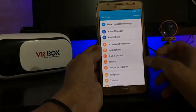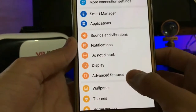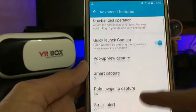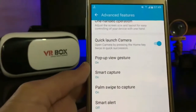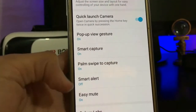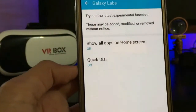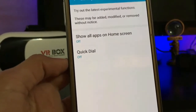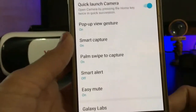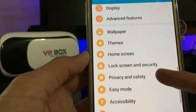Here's the Smart Manager, and then here are the advanced features. We get one-handed mode, quick launch camera, pop-up view, and gesture-on. Palm swipe is not working right now, and we get Galaxy Lab as well.